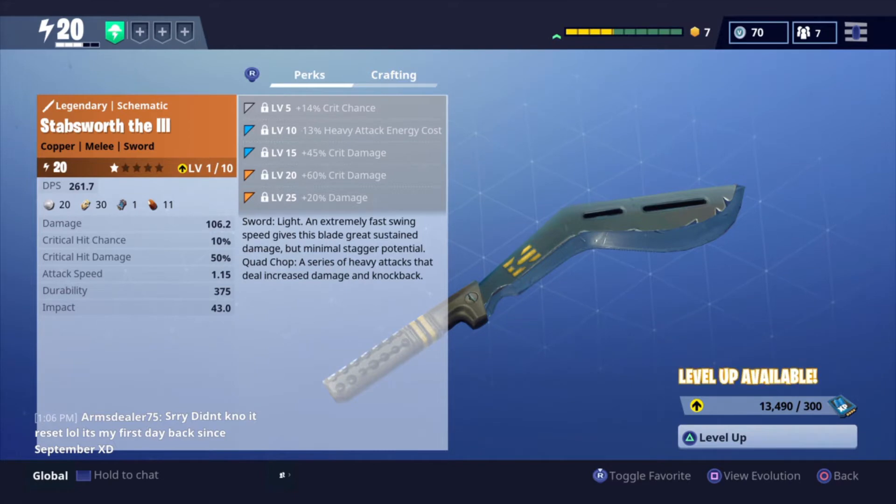The Stabworth III — it says it is a light sword with an extremely fast swing speed, which gives its blade great sustained damage but minimal stagger potential. It also has the special move, the Quan Trap, which is a series of heavy attacks that deal increased damage and knockback.